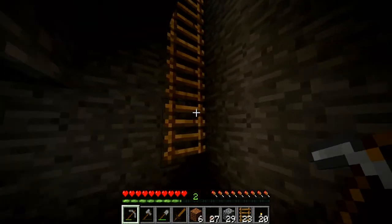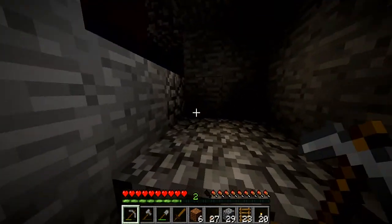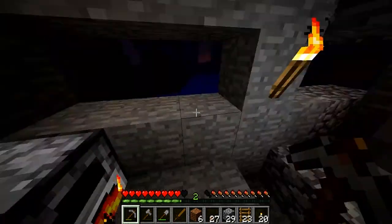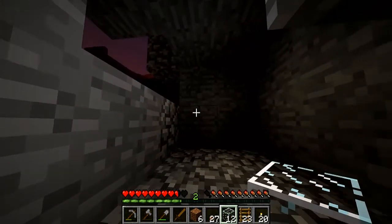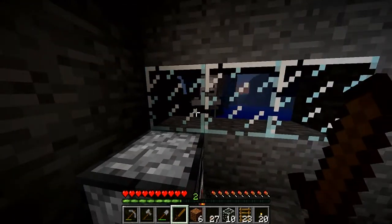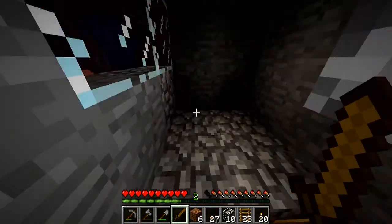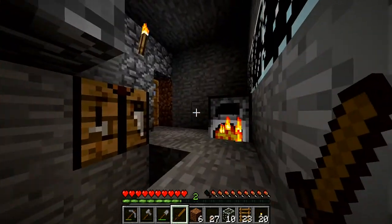Whoa — there's a skeleton right outside! We're going to take our glass and box this stuff out. You want to be careful about where you place glass in survival because once you place it, if you try to break it you lose it. Always make sure you only place it where you actually need it, because if you have to correct yourself, you lose the glass you just made.